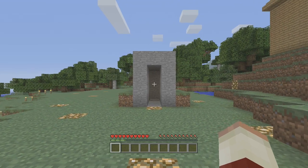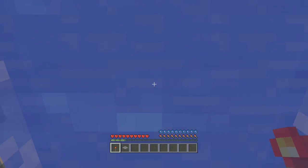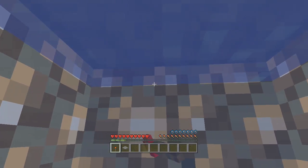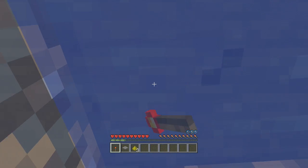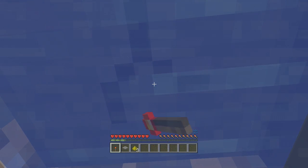Alright, what is up everybody? Today we are back on some more Minecraft Xbox 360 and today we are going to be looking at this pitfall trap that actually opens and then closes above you and suffocates you in the water. Now if you try and escape there is lava on all sides so there is absolutely no way to escape without either drowning or getting burned. So if you want to know how to build this, stay tuned.